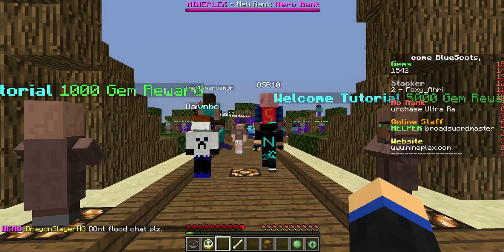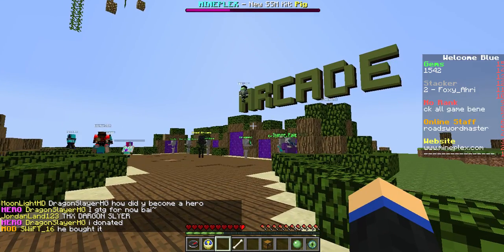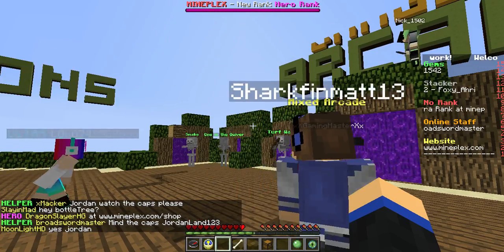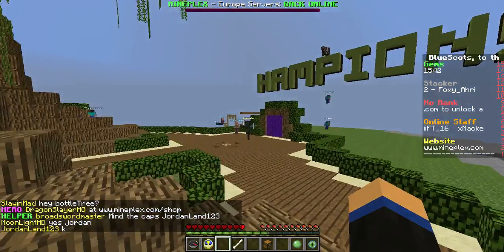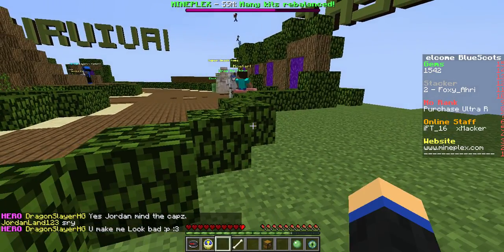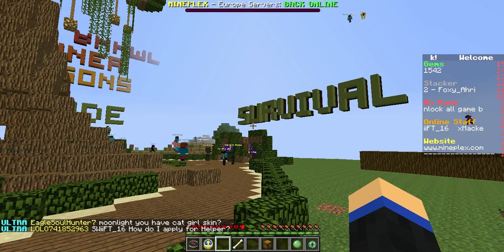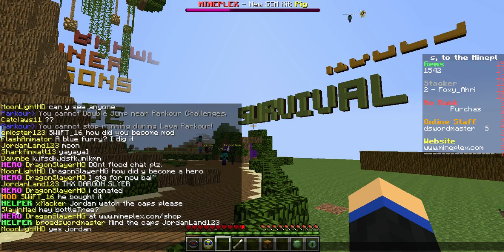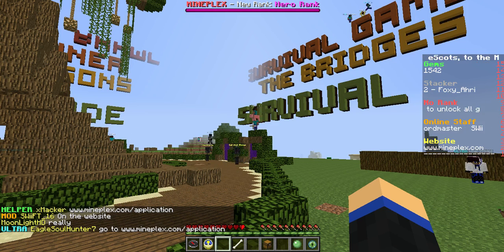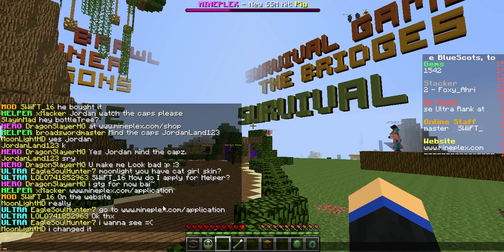Alright, going back to server one. I forgot to mention — there are ranks. You can buy Ultra for $25 in the online shop; you get heaps of Ultra kits that other players don't get unless they pay. There's also Hero, which I'm pretty sure is $50 — quite expensive, but it's meant to be worth it. With Hero you can ride around on an Ender Dragon around spawn, which I find really cool. There's also Helper rank — I think that's for people who help build the place — and Mod, who is basically a moderator on the server.